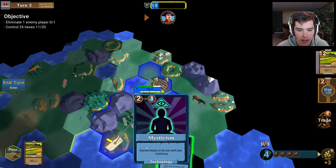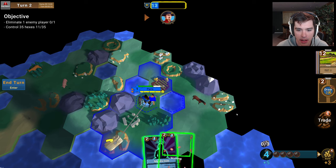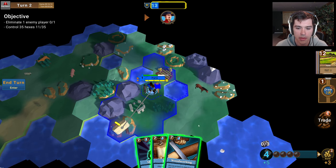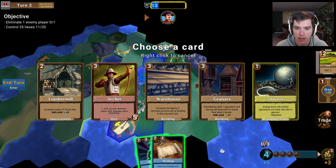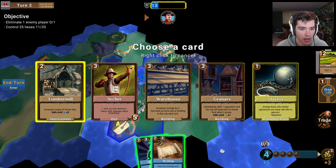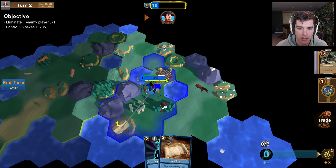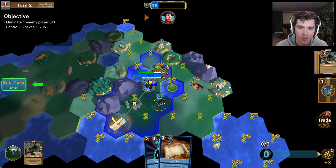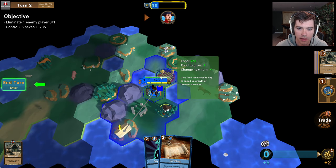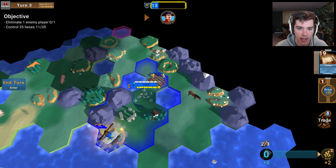We still have four hammers. I could use them to research one of these technologies, but I'm going to draw a new card off the top of my deck to see if I can play it. Woodworking will give me some options. I'm going to spend two hammers to play woodworking, and once I do this I'll have two hammers left and will be able to play the lumber mill, which increases the output of forest tiles. So now I'm going to play my lumber mill on this forest, which now produces three hammers instead of one. But that only matters if I'm actually working that tile.